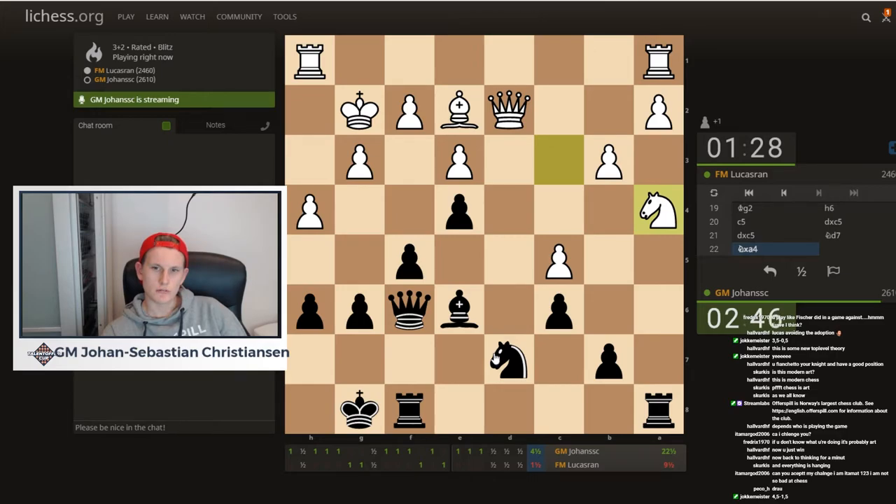He just wins a pawn. Rook d8. Qc3, I'll move my queen, or knight e5. Okay, so he goes for this.